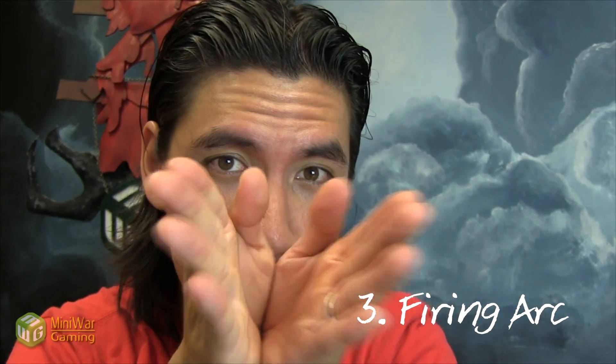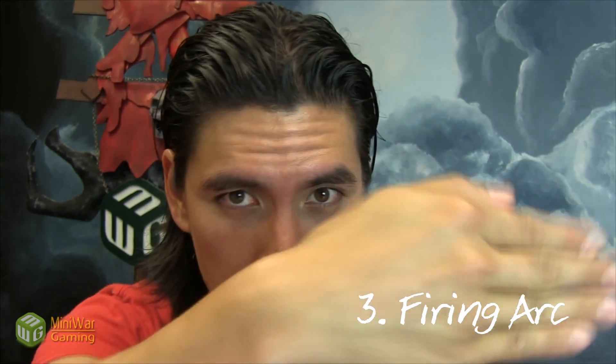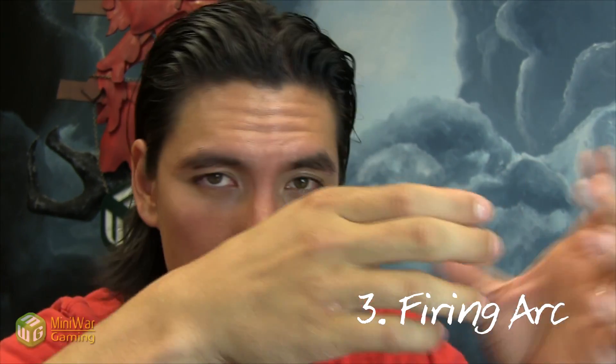Number three: Firing arc. This is one of the nerfs, unfortunately. Before, it used to be 360 degrees. Now it's 45 degrees from the barrel of the gun, which is typically coming out of his mouth, and it's treated like a hull-mounted weapon. So according to the rulebook, it's 45 degrees — that just stinks. You can get around it somewhat with the Baleflamer because it's a torrent weapon and you can flip the template around, but still — 45 degrees. Template weapons count as ranged weapons, and the ranged weapon on a Helldrake is treated as a hull-mounted weapon. Line of sight is also measured from the gun, which is in his mouth.